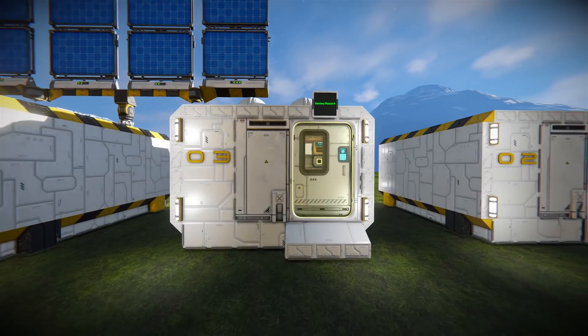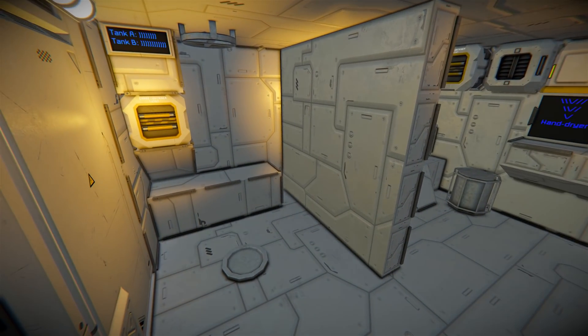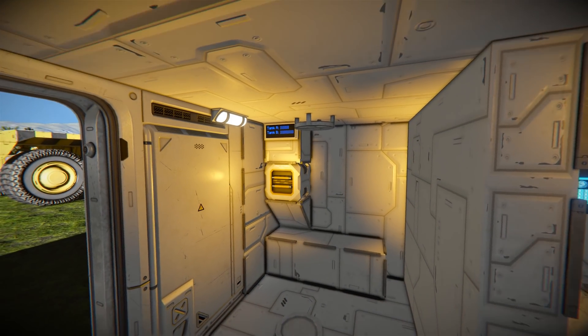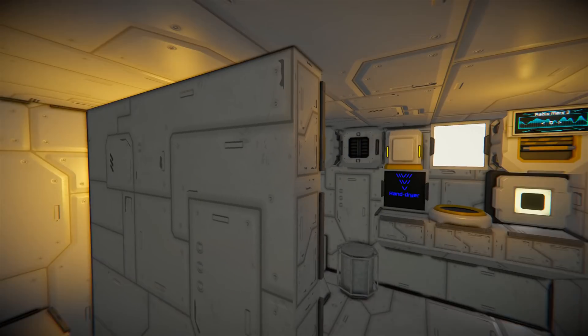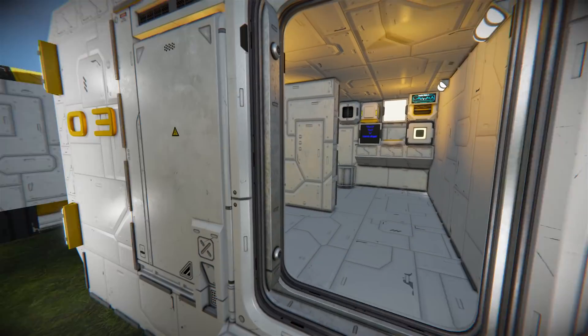Four solar panels should get us a bit of power. We're actually on to the sanitary module B — so of course this is a toilet. It's got an indicator showing how full the tank is. This one's a bit more of a pretty tank rather than a functional one.